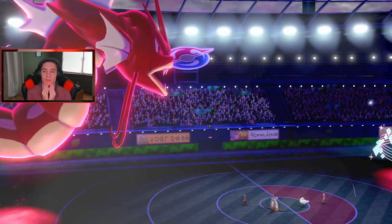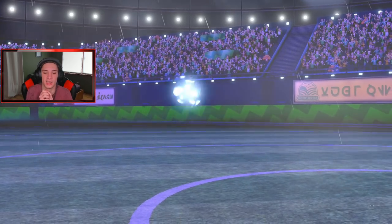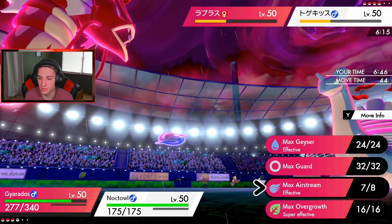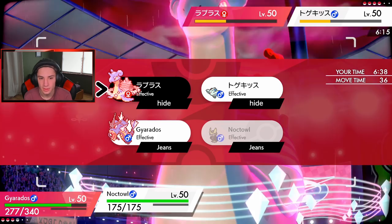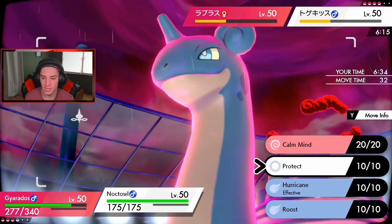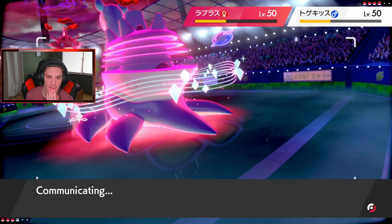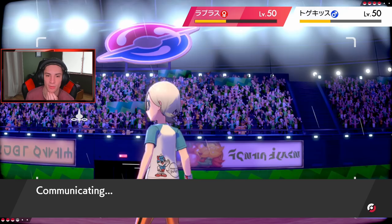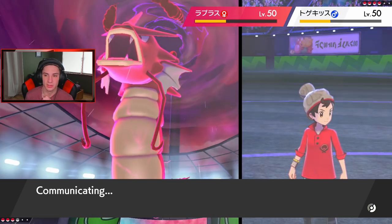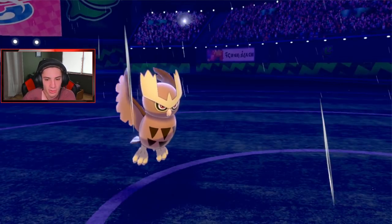We're looking good — Gyarados is obviously faster. Now we've got the rain and when we get Noctowl up, Hurricane is 100% accurate. I think I need to boost speed again with Airstream, then go for a Hurricane. I could see a Protect or Follow Me coming. I think I'm going to Protect because I think we're going to see a Resonance come out. One Hurricane or Max Airstream isn't taking out that Lapras anyway, so I'll Protect Noctowl to survive, get the speed boost, take out Togekiss, and roll from there.